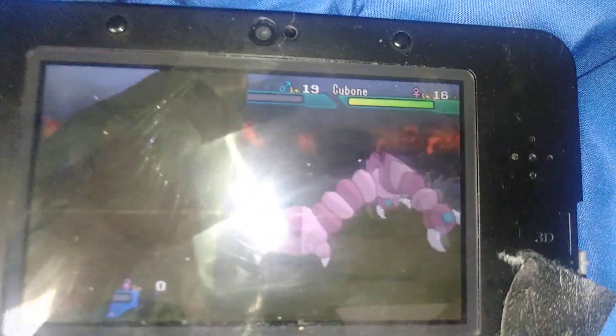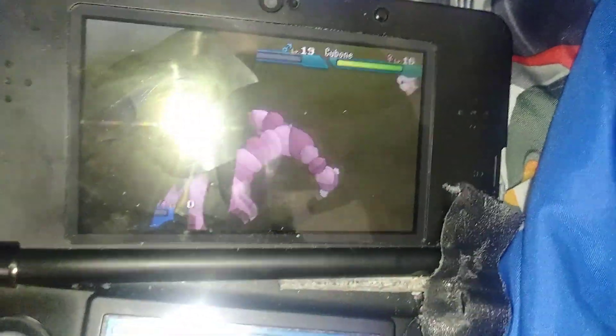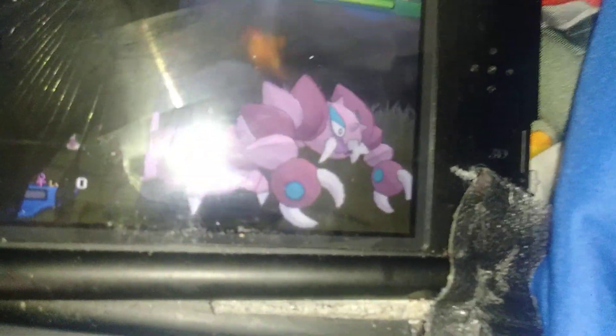Got a freaking shiny Cubone right there. I've already found this, but I'm gonna evolve it into a regular shiny Marowak this time by going into the Ultra Room. Let's just start catching this thing.